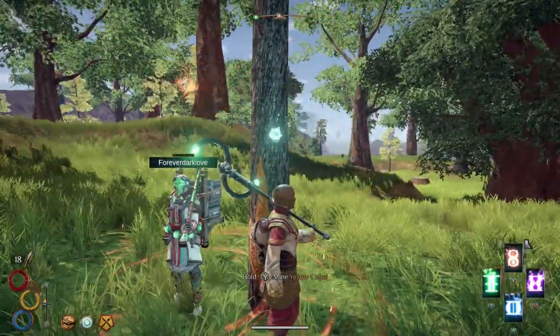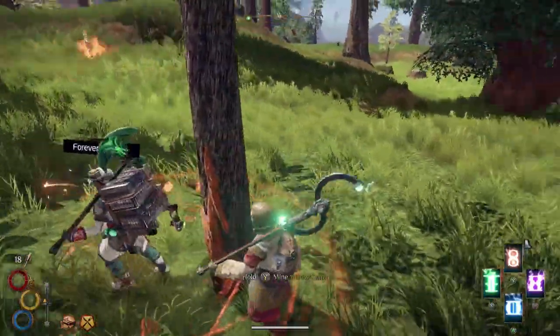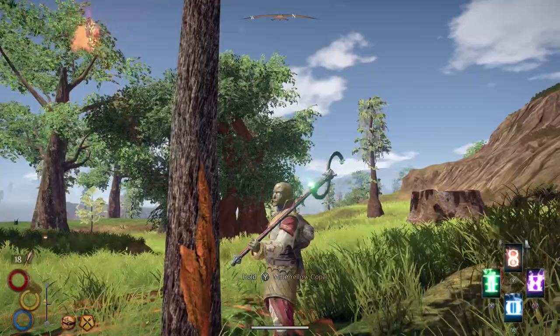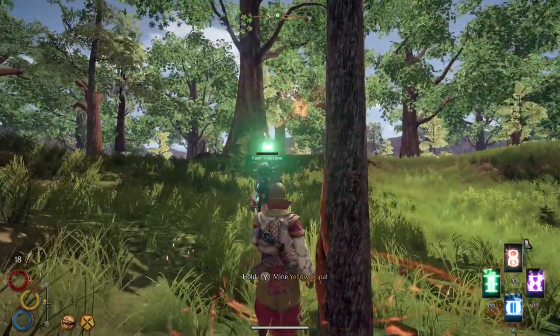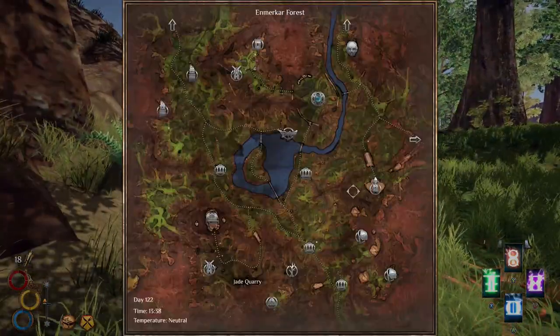You get the copal from the trees in the forest — this is the copal, so look for trees with this on them. There's not a whole lot of them out there; we roamed around for a minute before finding one. We actually found two right next to each other, so if you want to know where this is, it might be a good starting point for you to find your copal.